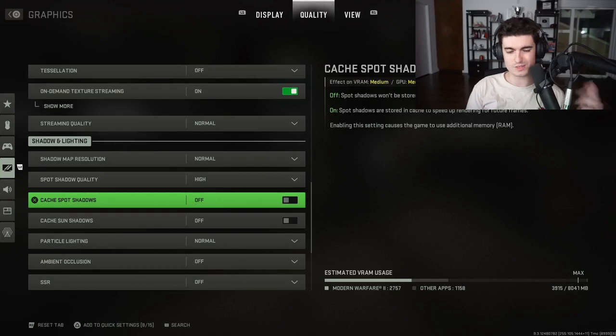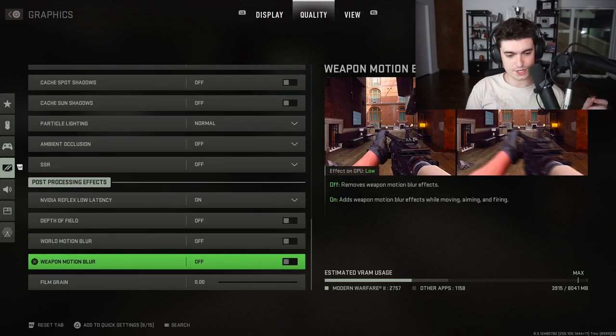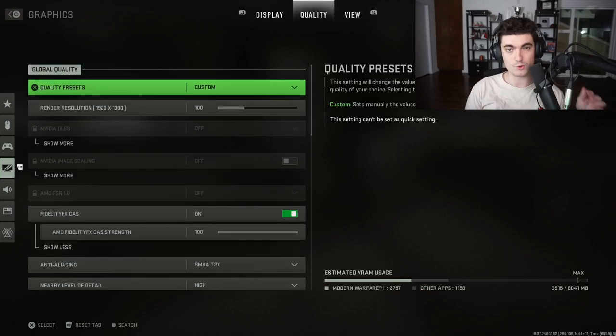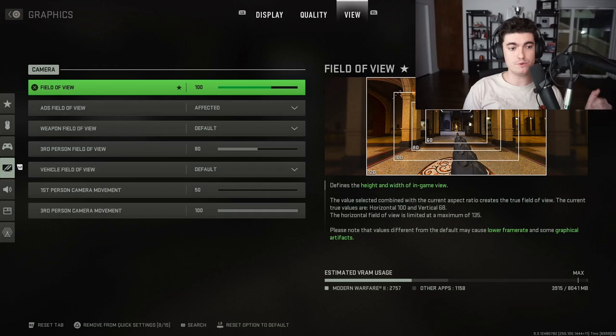I keep shadows on High because shadows can give away enemy positions in certain spots on the map. Everything else is pretty much off. Make sure motion blur — both world and weapon — is off, and set film grain to zero. That's a crucial setting; your game will look grainy if you leave it on.